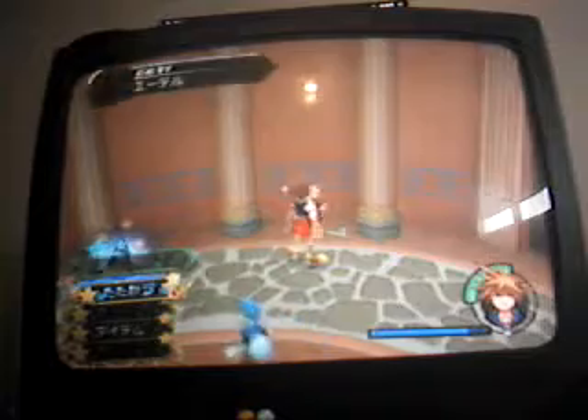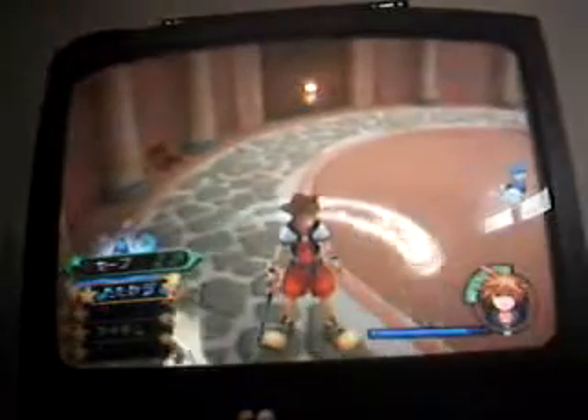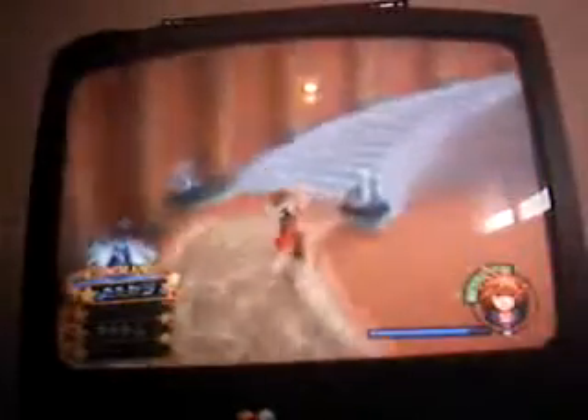Okay, now you're in Yen Sid's Tower. Get a couple of these chests. I got a Synthesis item — I think it's an Ether, or maybe an Elixir. Well, whatever. I'll save right now. See, I'm level 7. I guess I'm just going to go up to Yen Sid's Tower.